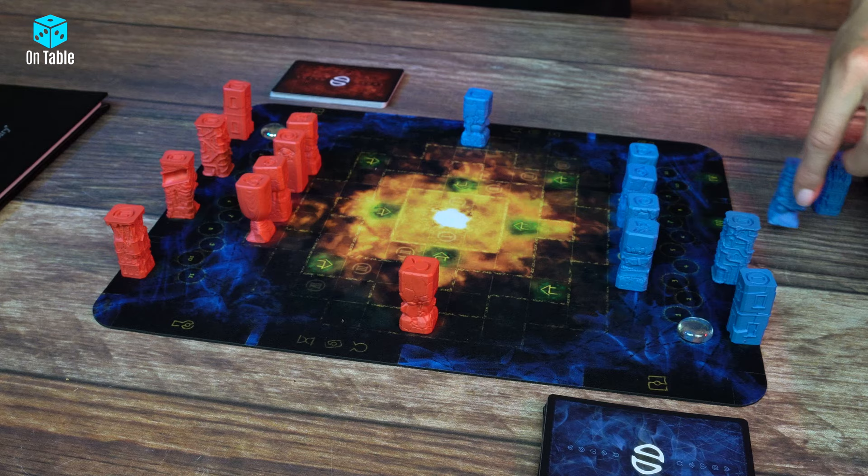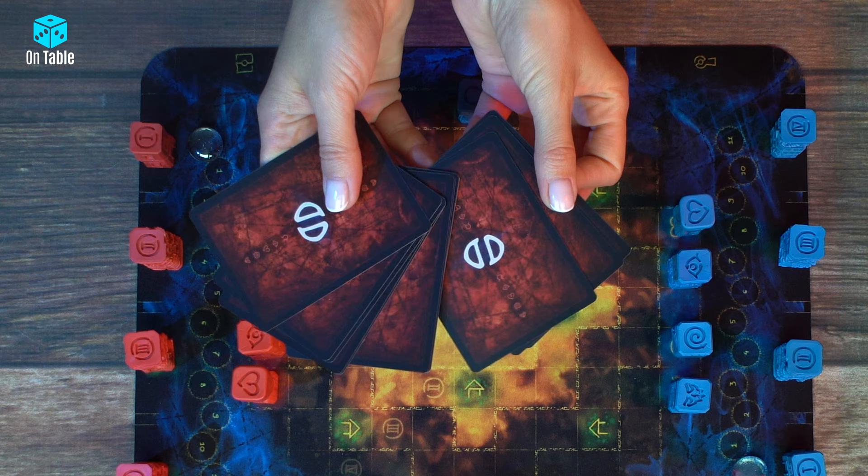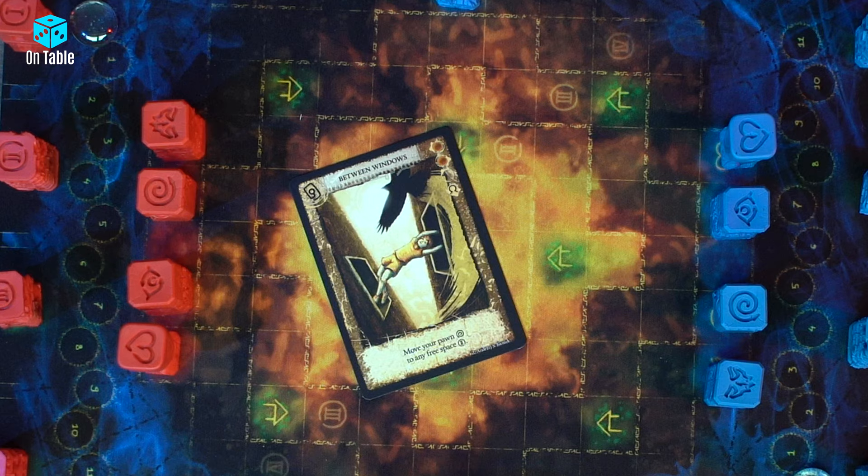Now, time for cards. The deck called Memory must consist of 25 cards. There are three types of cards: Influences, Visions, and Sins.